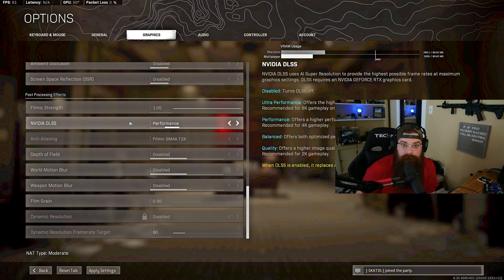Even with an RTX 3070 I'm getting decent performance at 4K, though I'm not running Warzone at 4K full-time. The Quality setting gives the best image but the lowest frame jump, while Performance gives more frames at a trade-off of slightly lower image quality. I honestly prefer the slight blurriness of Quality DLSS over the distracting shimmer and jagged edges of anti-aliasing off — it's easier to spot enemies at distance.